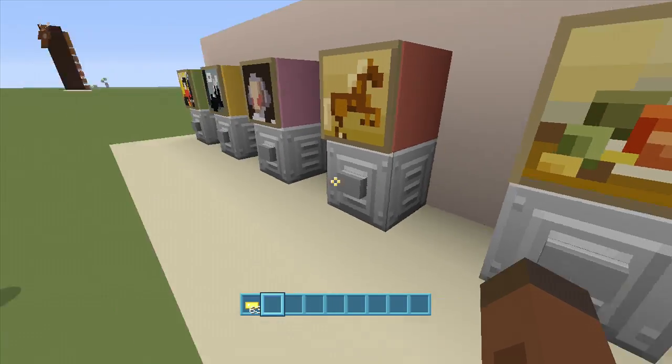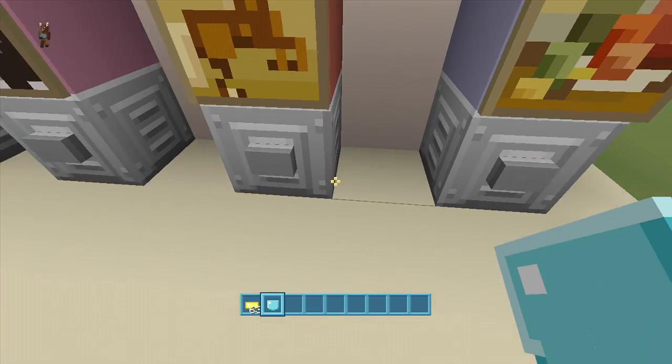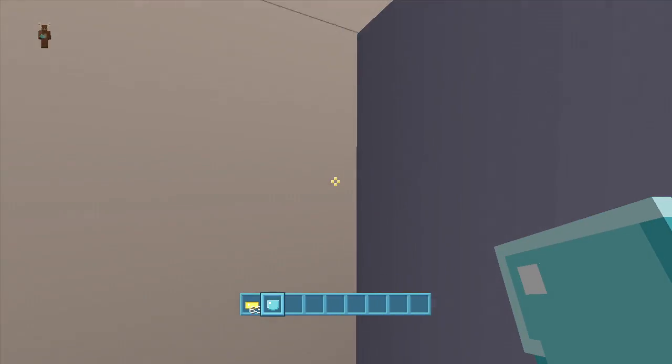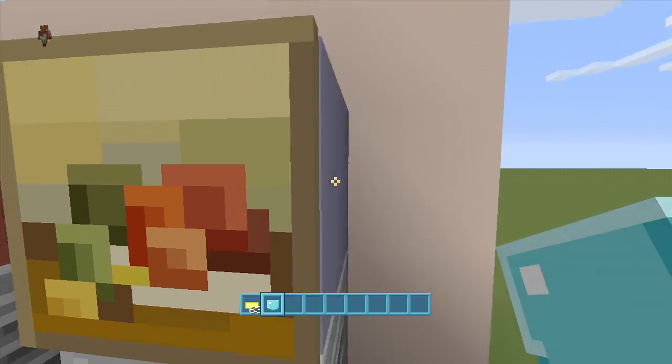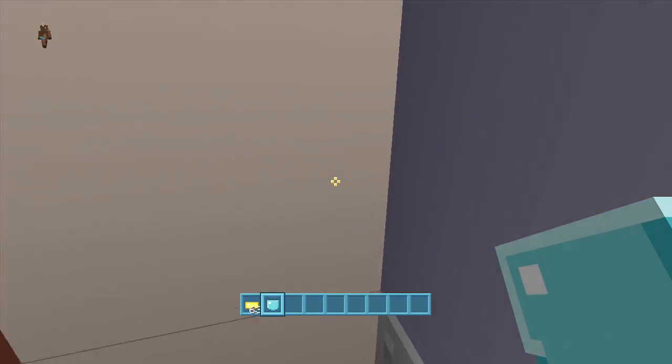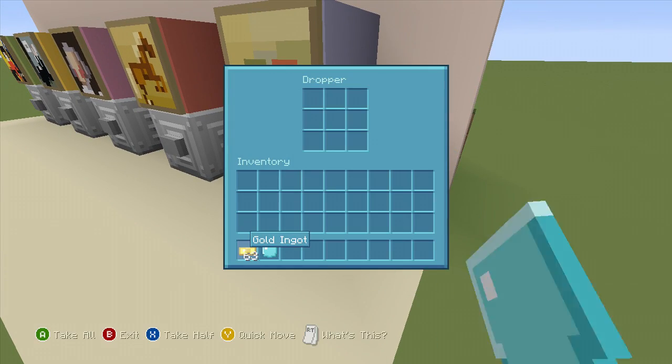Dirt is the biggest thing I'm probably going to get from this. When I click this button I'll get an item - oh, a diamond! I got a diamond from this thing, nice. It kind of shot off because there's a dispenser back here, so it will shoot out from the front or from the side. It will always come out from one of those directions.